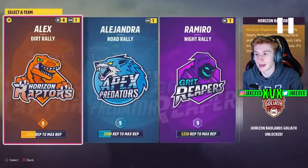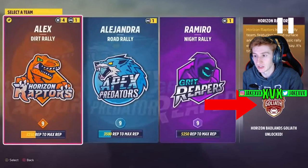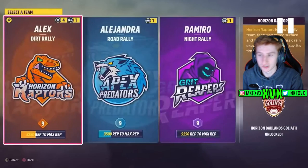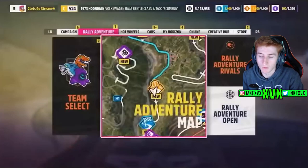Once you've unlocked all three teams to the max, you will get the goliath race. We can't be exactly sure how many challenges there are, how difficult they are, or how long it takes because we haven't played it yet — but that's the absolute basics of how it works. Back in the pause menu there's also rally adventure rivals and rally adventure open, which we can probably expect to be there anyway.